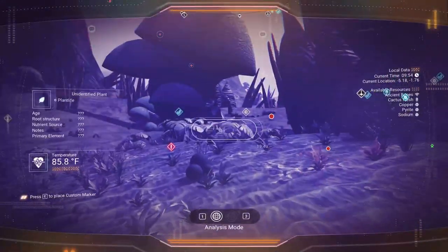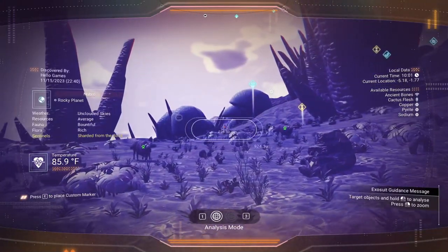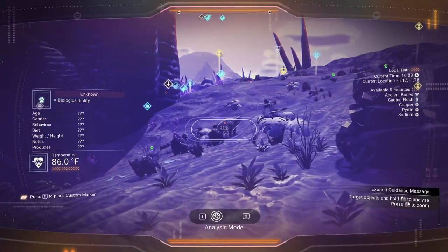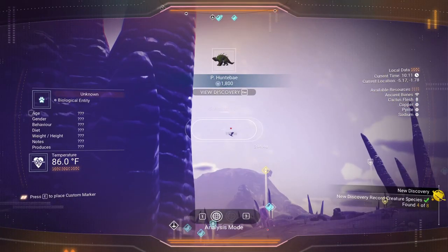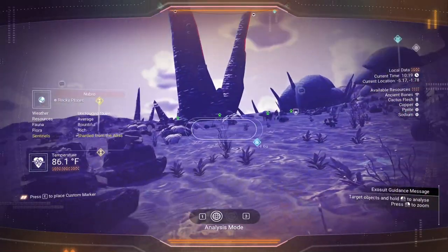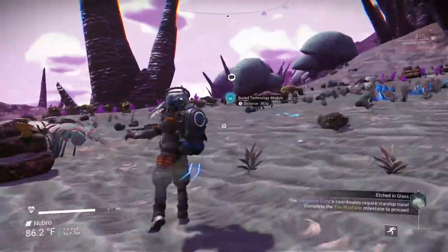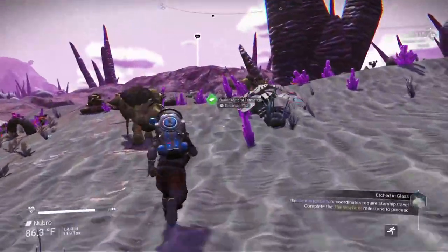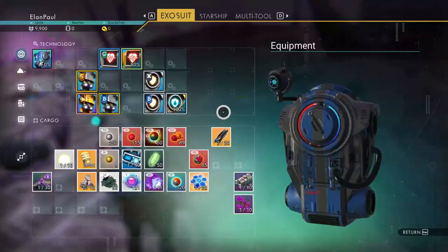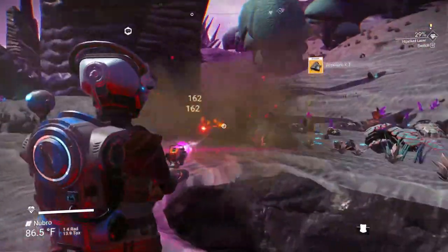Let's get a couple more things. I'd like to find buried technology near the ship. There's something over there — is that a flying animal? Another animal. I'm up to five. I'd love to find the last three for a nanite boost but there's nothing else to get out of the ground here. Let's grab this buried mineral formation — we got aronium, worth about 25,000.